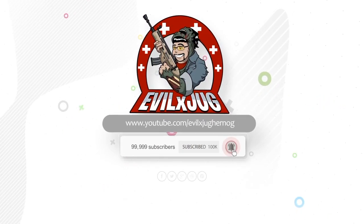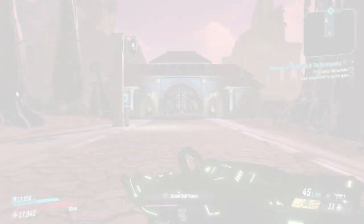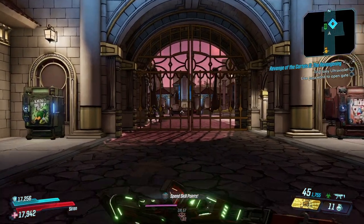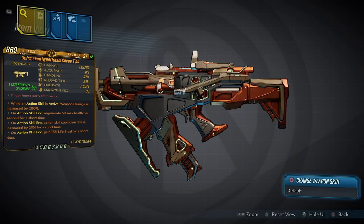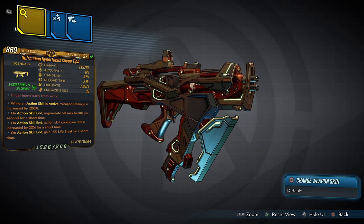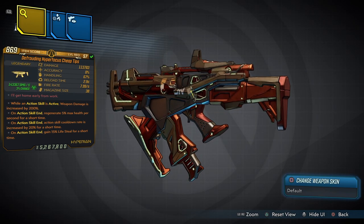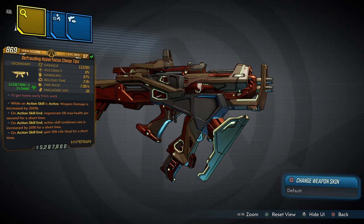Subscribe and like because I know it's just what you need! Yo, what's happening YouTube, Jugger here! Welcome back to another Borderlands 3 Modded Weapon Showcase Number 1. Let's take a look at the weapon that I created for you guys. Today it's an SMG called the Froden Hyperfocus Cheap Tips. I love the way I created this weapon for the simple fact of the foregrips and the sights. My little nephews actually say they love this weapon because it looks like Iron Man, and I do have to agree with them.